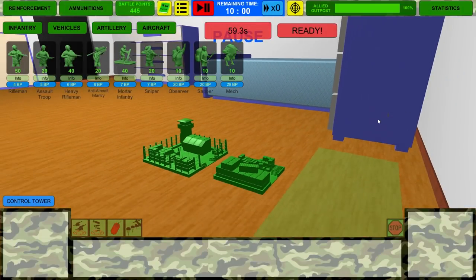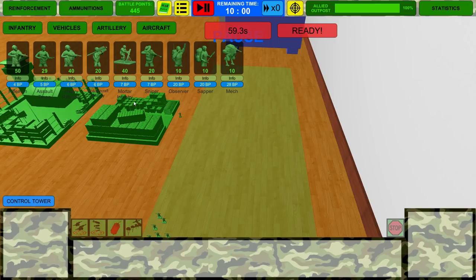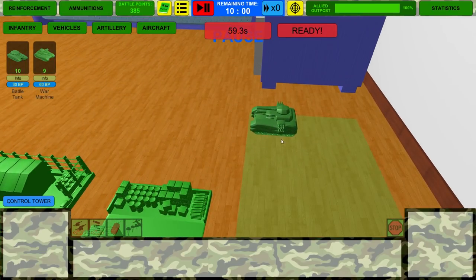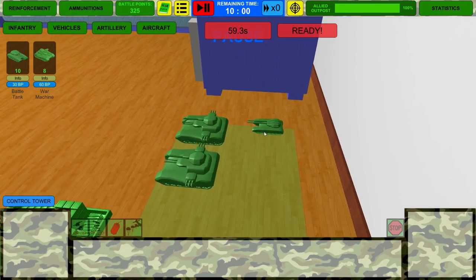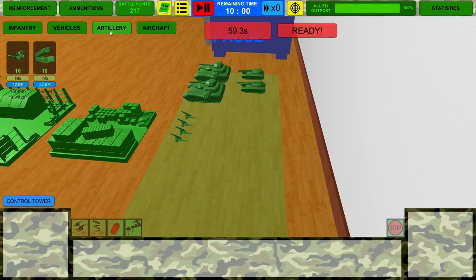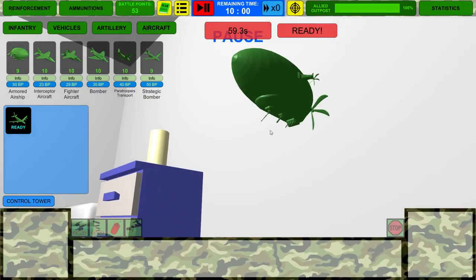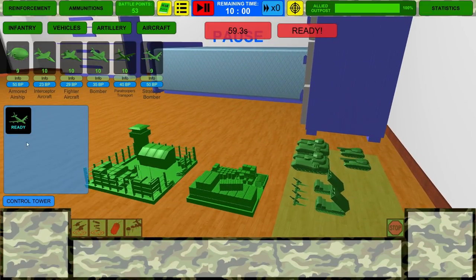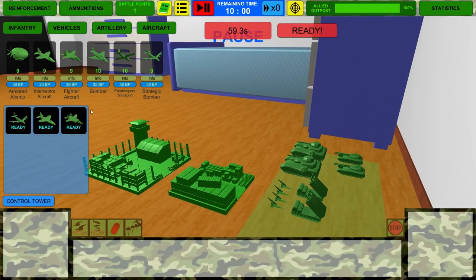You can have an eagle view, a strategic view, or a cinematic view, and you control units similarly to Ultimate Epic Battle Simulator. Let's spawn some vehicles — look at that thing, it's huge! I'll just have two of those since that seems like overkill. Let's spawn one of these bad boys back here. For artillery we can have a howitzer — let's have four of those. And for aircraft, let's have the bomber and place the blimp right here.